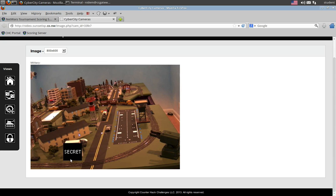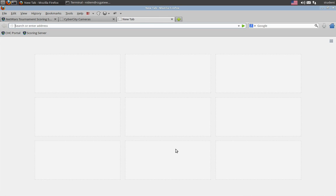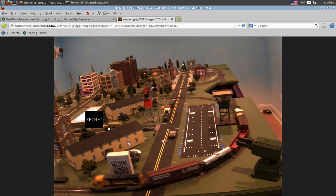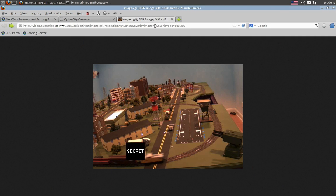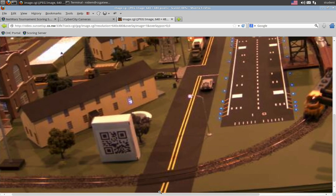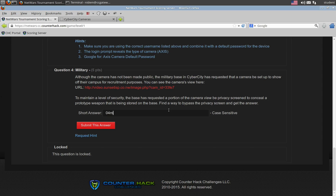Next up, the military quadrant. The piece of information we're looking for is hidden behind a little blacked-out redacted piece. We see military barracks, a radar tower, a little motion blur on the train, a landing strip, and a rocket launcher. The first thing I would do is look at the source of the image — we see a couple of parameters. We can change the resolution, so we change this to 1024x768 and see that it moves. The one I jumped to right away: it says overlay image 1 — let's change that to 0, and of course it disappears. We could also change the overlay position to 0, 0. So I can zoom in a little bit, grab my camera, use my QR reader, and we get 04 MilCam.